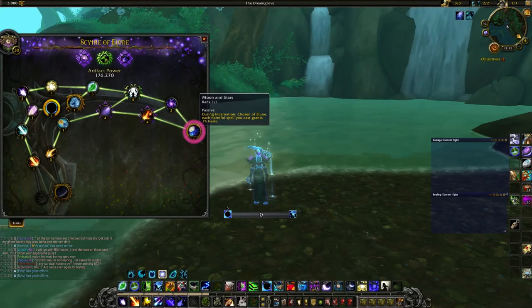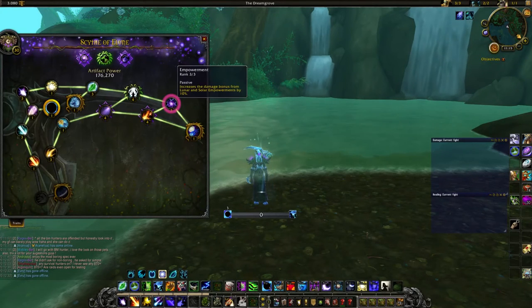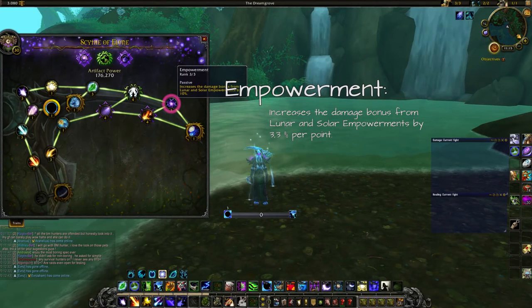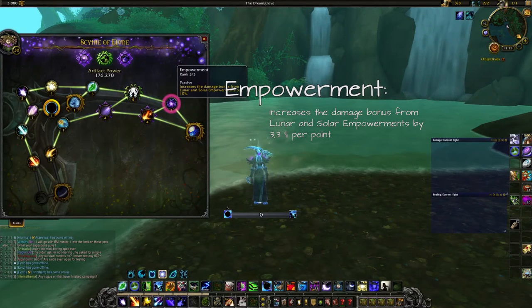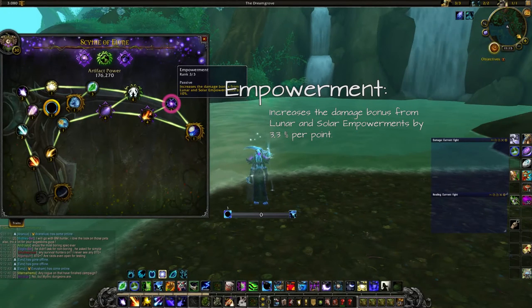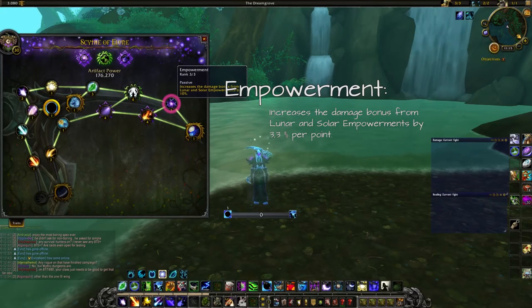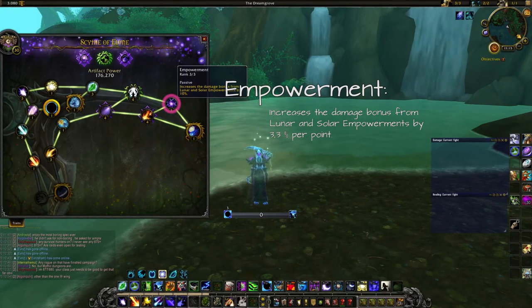After Moon and Stars we go up to Empowerment. Empowerment increases your damage bonus from Lunar and Solar Empowerment by 3.3% per trait point, meaning you get essentially a 10% boost on Solar Wrath and Lunar Strike when you have Empowerments from Starsurge active.